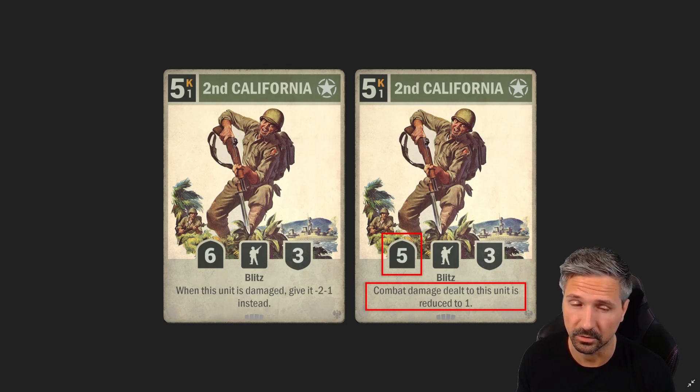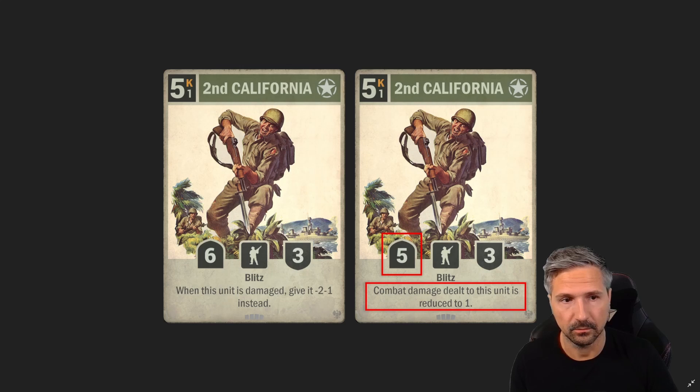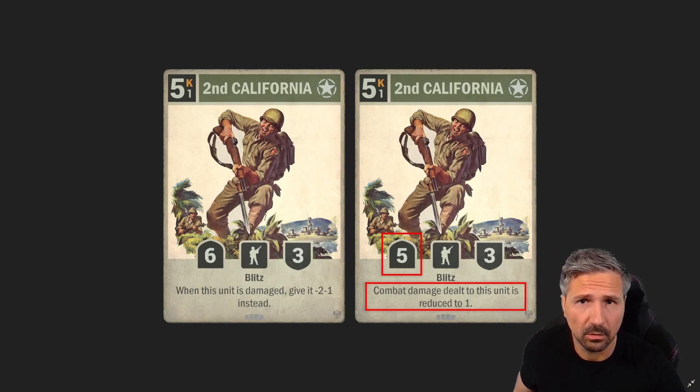On the other hand, it's no longer losing two attack each time it receives damage. So if you can buff it with We Can Do It or Unity as Strength it can still be a very big threat. But there's now way more removal available to get rid of Second California, and I think a lot of free-to-play players in the lower ranks will be really happy about this nerf.